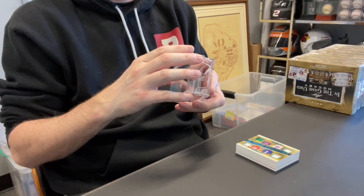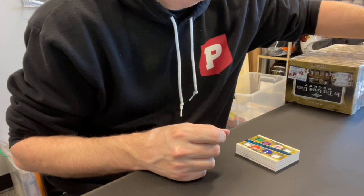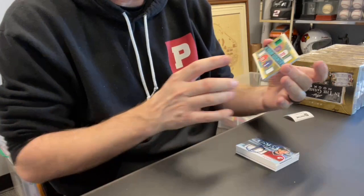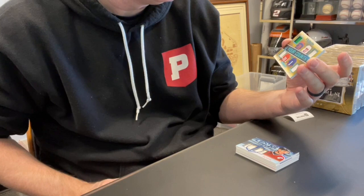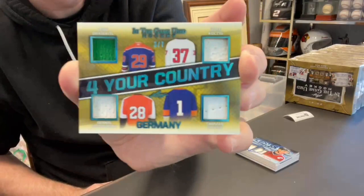Drew B., card one. This is your spot number one. Your card is a quad relic out of seven — it's a 'For Your Country: Germany.' So these are all Germans. I have no idea how to pronounce these names: Leon Drassadl, Dennis Seidenberg, Thomas Greece, and Olaf Kolzig. I don't know how I did — the pronunciation police can hopefully be here and help me.